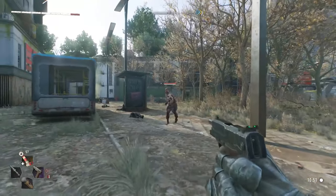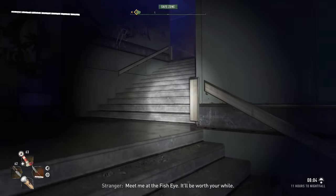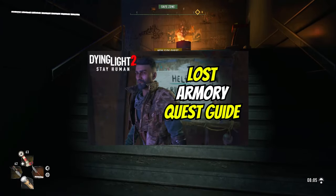With the new Firearms update in Dying Light 2, you may be wondering how to actually unlock them. Well today I'm going to show you how. The normal way is by completing the mission The Lost Armory, which I have a walkthrough for on my channel.